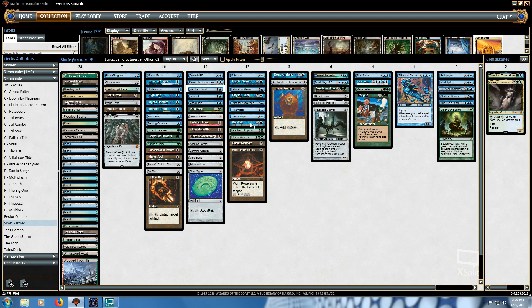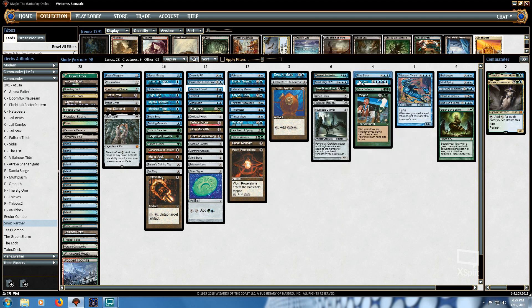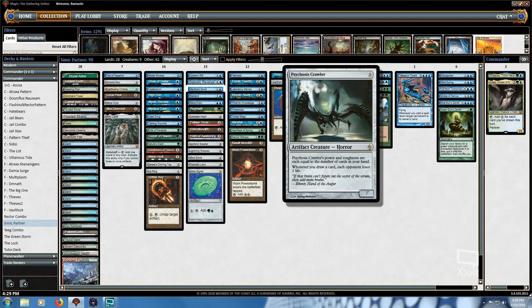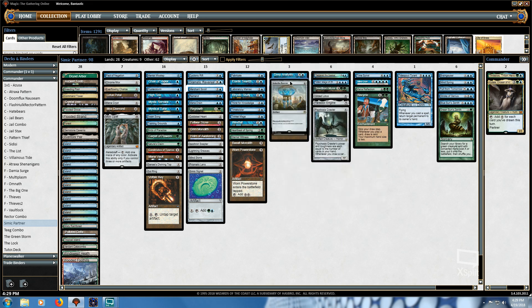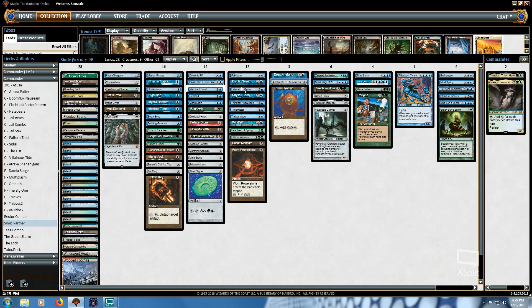This deck also runs all of the wheel effects that make sense: Windfall, Time Twister, Time Spiral. You can also High Tide into Frantic Search into Time Spiral to generate a ton of mana. The reason we run all the wheel effects is because we'd like to play this fast artifact ramp, getting a bunch of mana in play, then refresh with a new hand — and if we are ahead on board, it's a form of card advantage. This is essentially a blue-green draw card deck that intends to kill you by drawing cards with Psychosis Crawler, generating a lot of storm to kill with Aetherflux Reservoir, or good old-fashioned Laboratory Maniac.